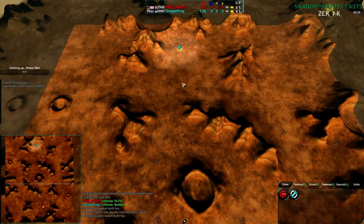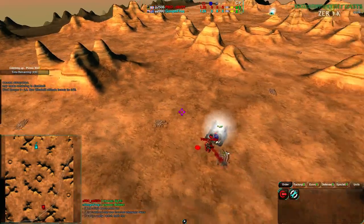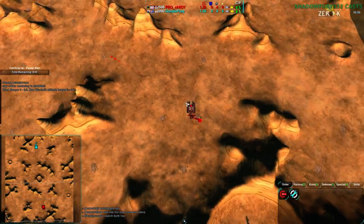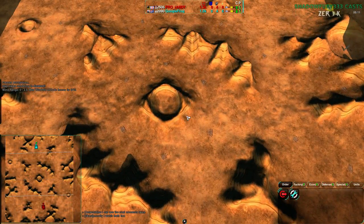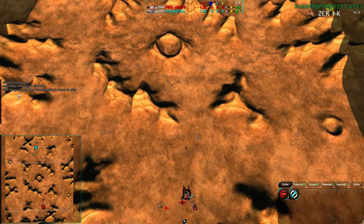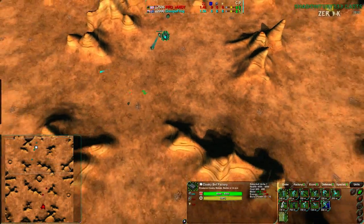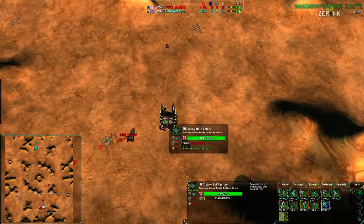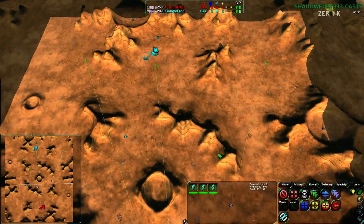Google Frog in the north is going for Cloakiebot Factory; Randy also Cloakiebot Factory, which is not surprising at all. We get a glaive rush by Randy and a small scout-no-rush by Google Frog. Google Frog going for a defensive play, Randy going for a light glaive rush — only three glaives, but well spread out.